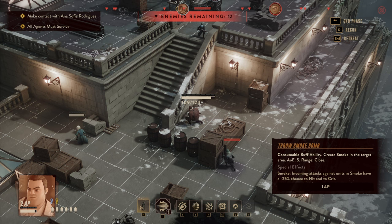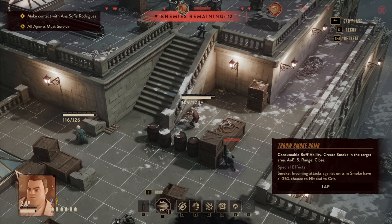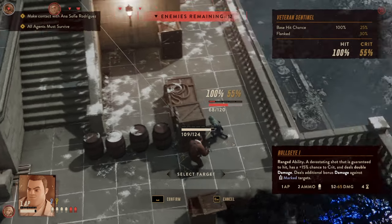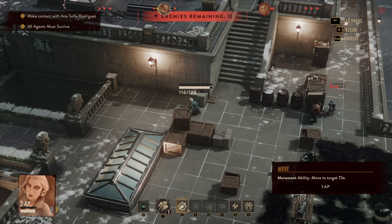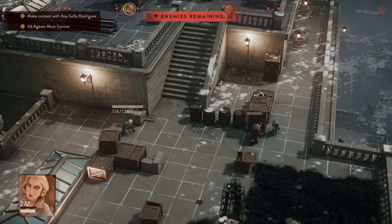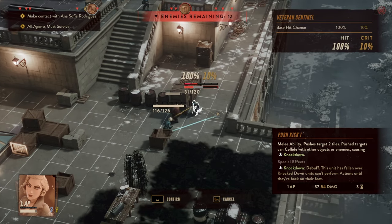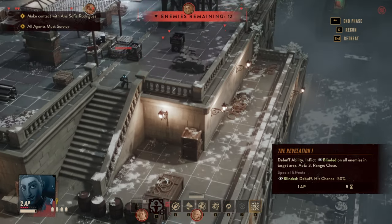What does smoke do? Incoming attacks against a unit have minus 25% chance to hit. I think that's not a bad idea to place that. But before we do any of that — full cover because full cover is good as well — and a nice little Bullseye on my sights, maximizing the damage. Movement to here, and then we do a push kick which takes this guy completely out.